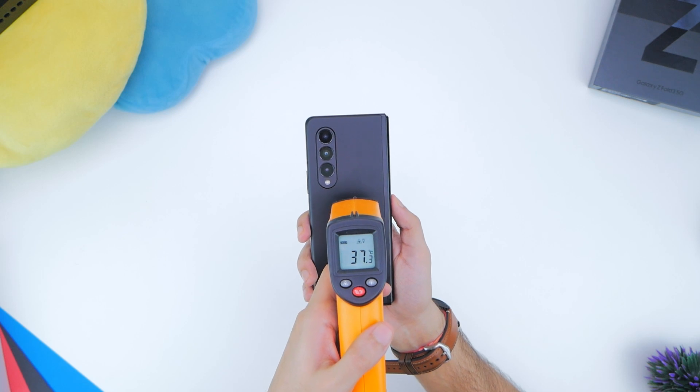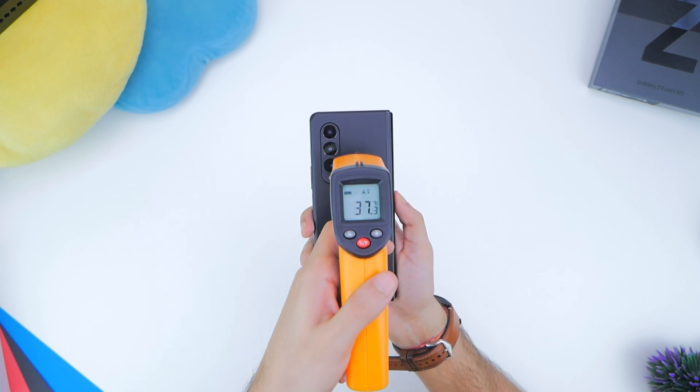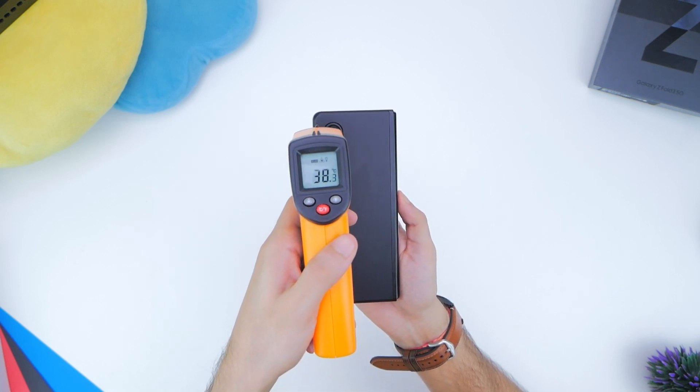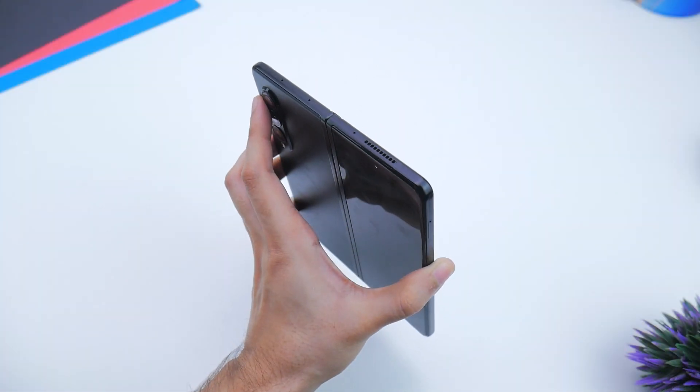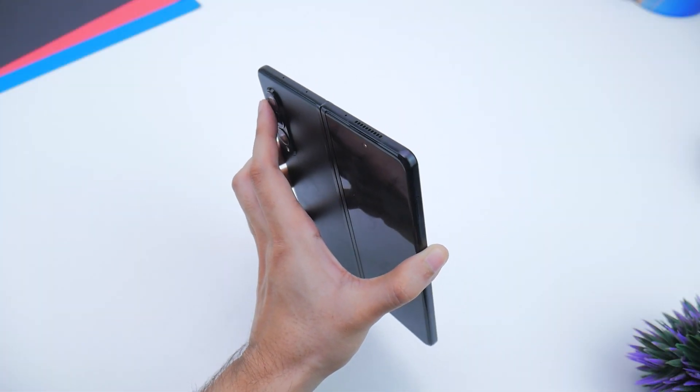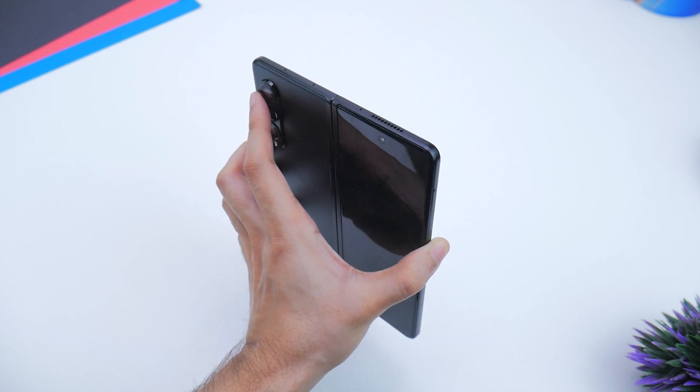After all of that gaming, one really positive aspect of the Galaxy Z Fold 3 was that its temperature remained very cool, staying around 38 to 40 degrees Celsius. Even in the hand when you open up the device, the natural heat distribution is better because of the bigger surface area, so it just feels nice to hold and not that hot.